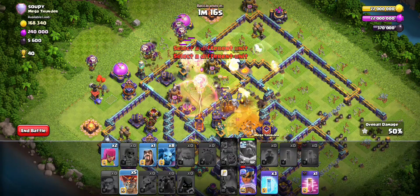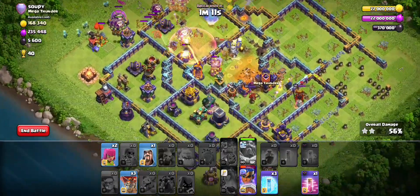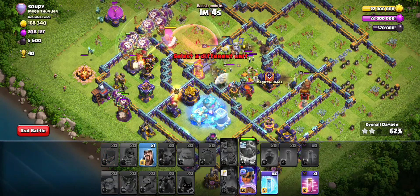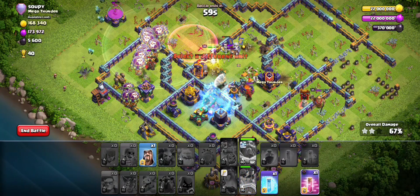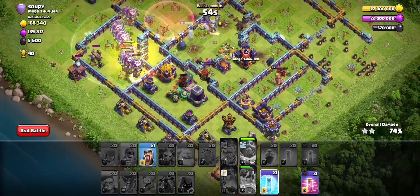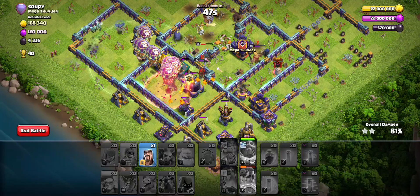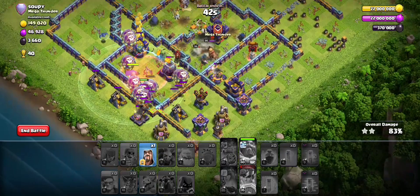Use the warden ability as soon as the loons come over, drop some more loons. Use the rest of the freeze for this killer shot — it's the only threat. That should be it, that should be the base. Just always go with this plan.